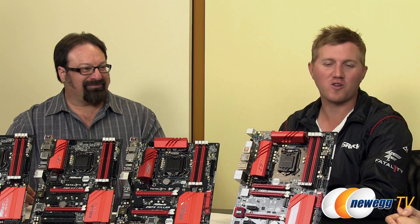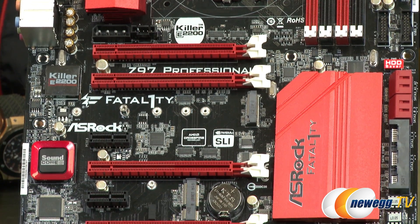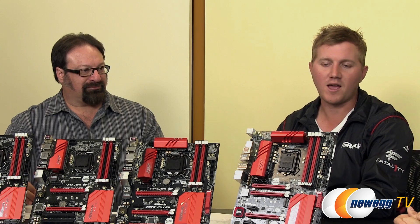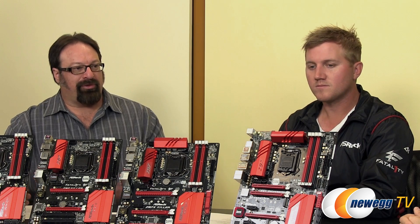The last board is the Professional — the king of the hill. This is the one you can overclock the most and get the most stability out of. We also have the Sound Core 3D onboard audio on it — the only board of the five that has that. Jonathan has a long relationship with Creative, and people really like that kind of sound — it makes the game immersive. On the Professional series, we also have dual LAN: the Killer LAN and the Intel LAN for dual internet connection — one for gaming and one for a really high-quality Ethernet connection.